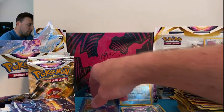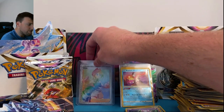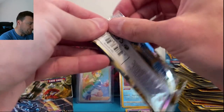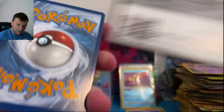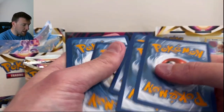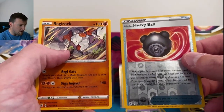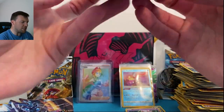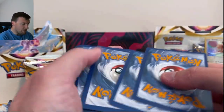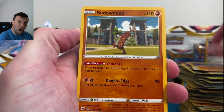Rainbow rares are bowing to all the Greninjas — they're like 'we're not worthy.' Hisuian Heavy Ball and a Regirock — very nice. Last pack on the left side and then we head to the right. Black border code card, full art trainer V-star — we already got a rainbow — all art Machamp! One of my chase cards from this set. Sneasler V — very nice looking Hisuian Sneasler V.